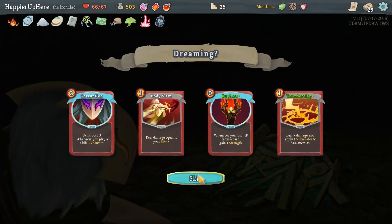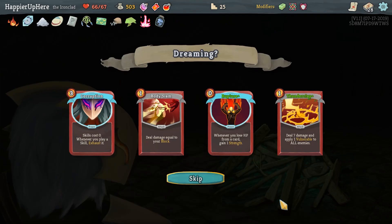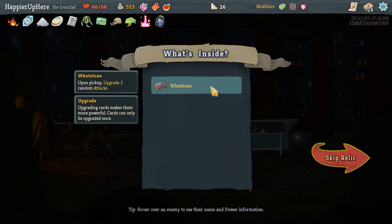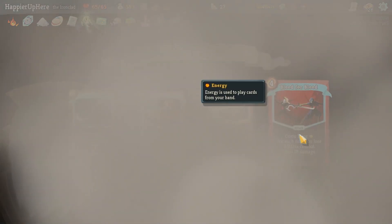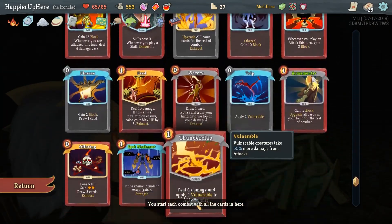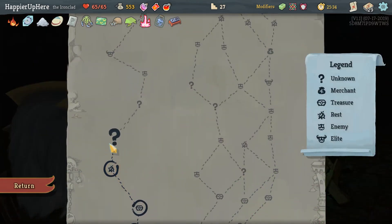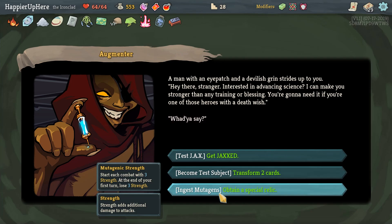We have to rest unfortunately, can't do anything else. There's a card offered - Rupture is only going to be useful once we have the Regret and pretty useless beyond that. I don't think I'll take it. Here we got two upgraded Strikes, we rest back to full HP. We don't have Spot Weakness - maybe Sword Boomerang. Actually I think I'll go with Dual Wield since we have Corruption out - it would basically give us any duplicate. Here we should probably go with the Charge Combo - three strength at end of your first turn, lose three strength again.